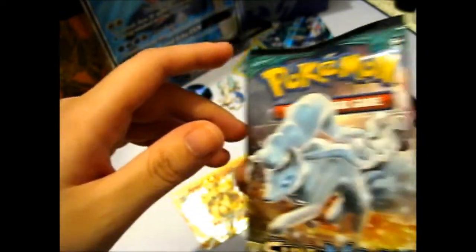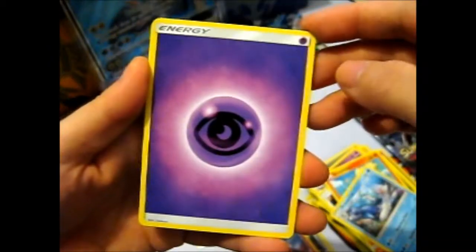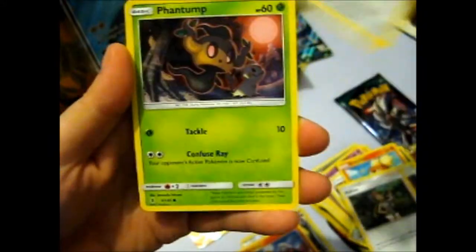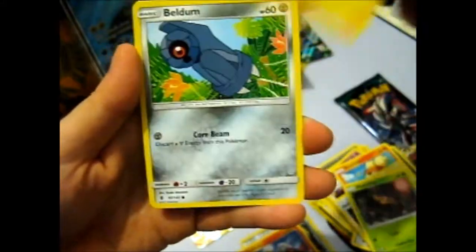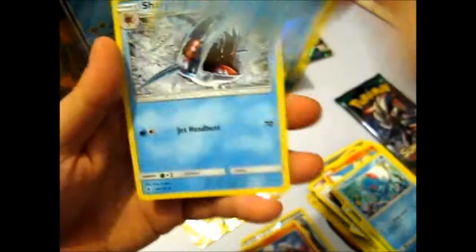And Guardians Rising. Let's see if we get something good — please do not be Alolan Muk again, because I don't want another one of them. We got Psychic Energy, Weepinbell, Altar of the Moone, Mallow, Stufful, Bantom, Helioptile, Beldum, Dhelmise, Reverse Wailord, and a Sharpedo non-holo rare. Please don't be just one pull in this box.